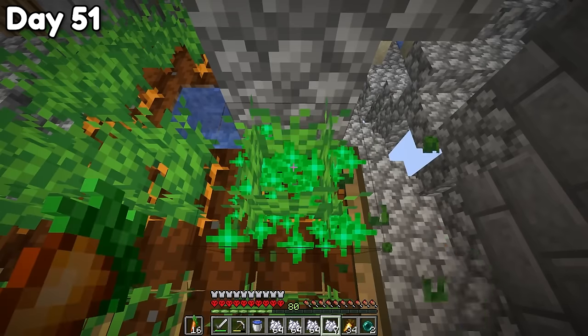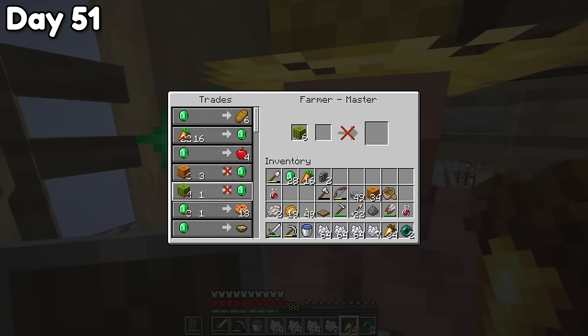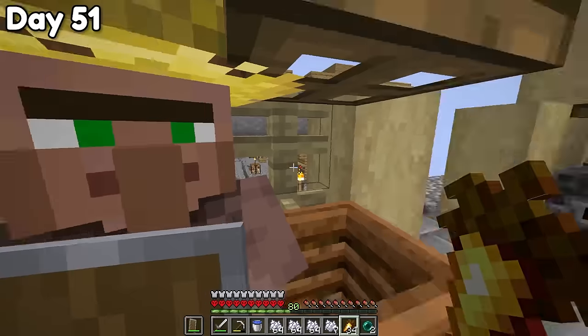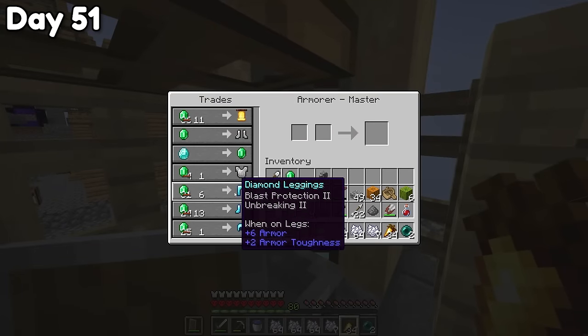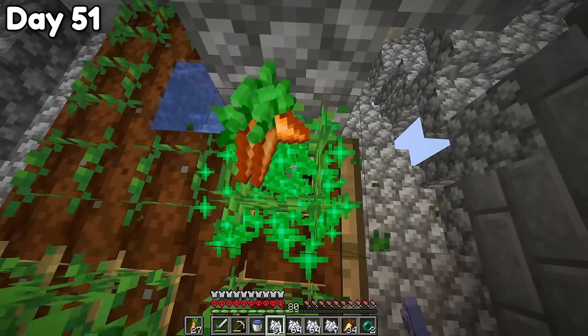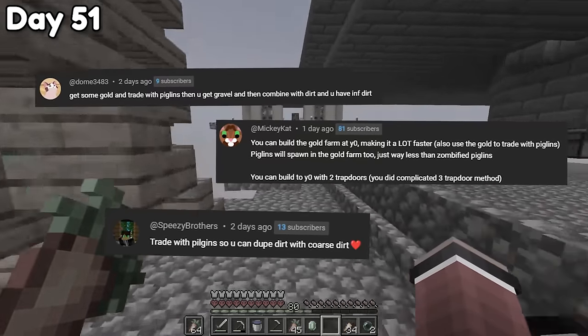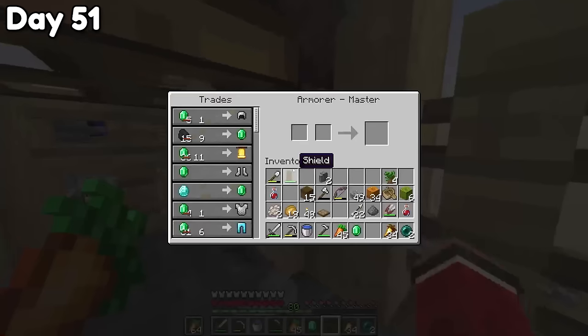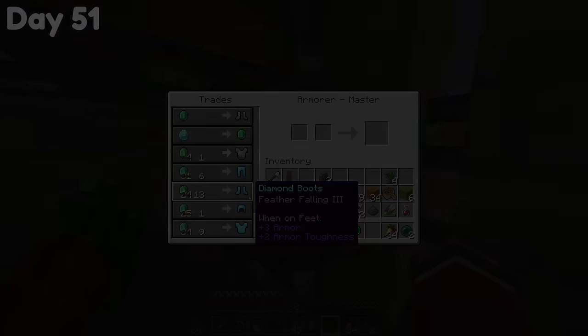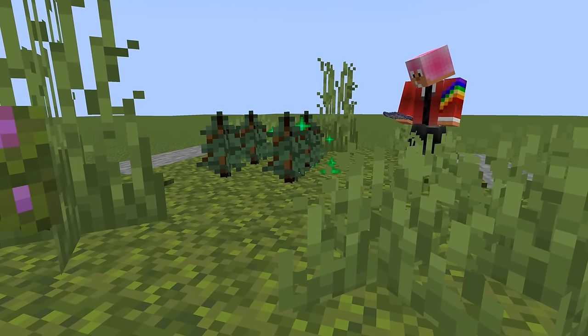I gotta get some emeralds. I'll just bone meal a bunch more carrots. We gotta move fast here - I don't know how long this guy has been in a boat already. I got carrots, I got pumpkins, I got melons - we're selling everything. 29 emeralds. It's a shame that this guy does not buy iron ingots. Let's see what we can get at the wandering trader - four dark oak saplings, and then nine Podzol. If I can buy more Podzol I really want to. I have seven more emeralds, so that makes six more Podzol - so that's 50 new dirt blocks, which is actually kind of big right now.